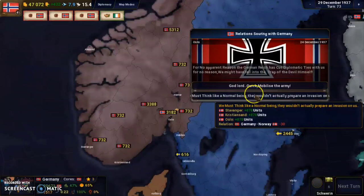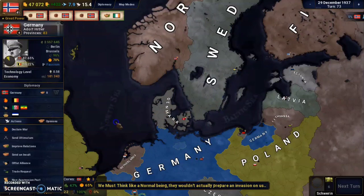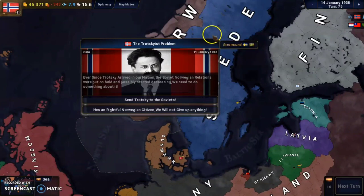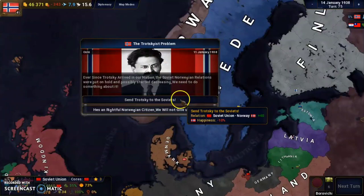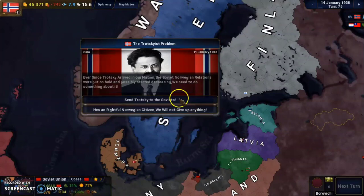The 'Trotsky's Problem' event fires. Ever since Trotsky arrived in Norway, Soviet-Norwegian relations have been put on hold and are possibly decreasing. We need to do something. Our relations with the Soviets are completely neutral for now. We can give Trotsky back to improve relations, or keep him and gain some happiness. Since we wouldn't want the Soviets attacking us, we'll give him back — though they will probably kill him.